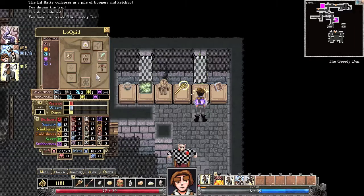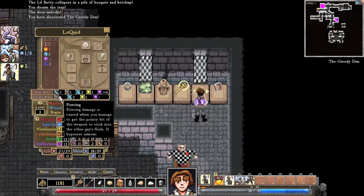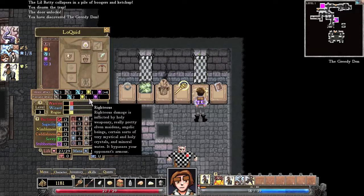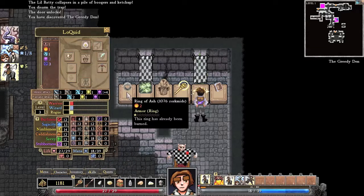Now our ranged attack is showing 3 piercings. So if we were to attack, we'd do 3, 4, 5, 6, 7 damage, plus whatever the arrow is. This arrow does 2 slashing damage, so it would give us 3, 6, 7, 8, 9 total damage — almost as much as our melee attack.